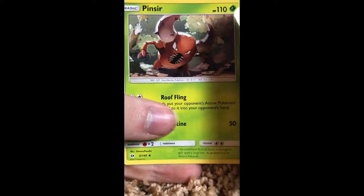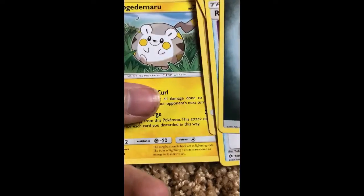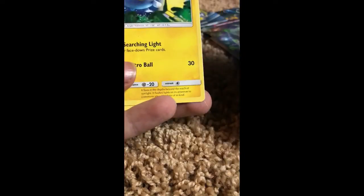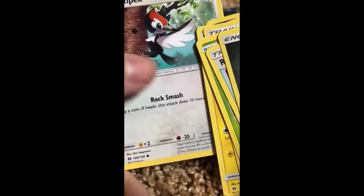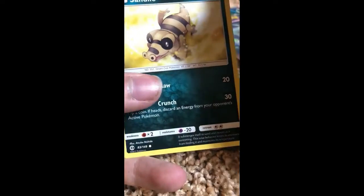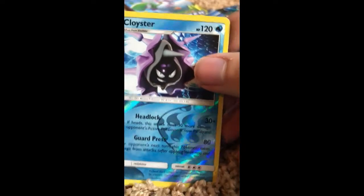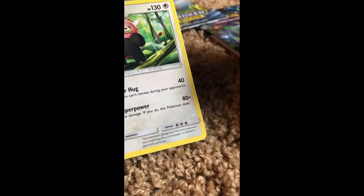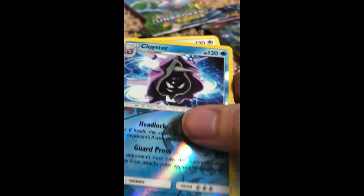We started off with a Steel Energy — I think it's a Steel Energy. Repel. Pinsir — that guy looks really cool. Timer Ball. Chinchou — Chinchou is really cute, dude. Togedemaru — he's also a really cute Pokemon, and he's electric. Carvanha, which actually looks awesome — I love that sprite. Pikipek — I think that's how you say it. Looks awesome. Sandile. And then I think this is our holo — Cloyster looks really, really cool. And then Bewear — I think that's a rare. And then this is our holo, which actually looks really cool.